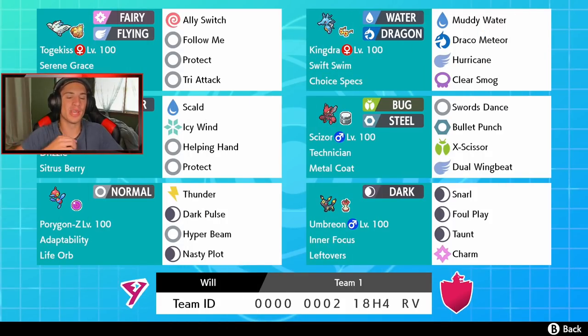What's going on YouTube, Jeans here. Hope you guys are having a wonderful day. Today we are back playing some Pokemon Sword and Shield, hopping onto the ranked double ladder with this Swift Swim Politoed Kingdra team, mixed in with a little bit of Umbreon and Adaptability Porygon-Z team. I'm hyped for this one.